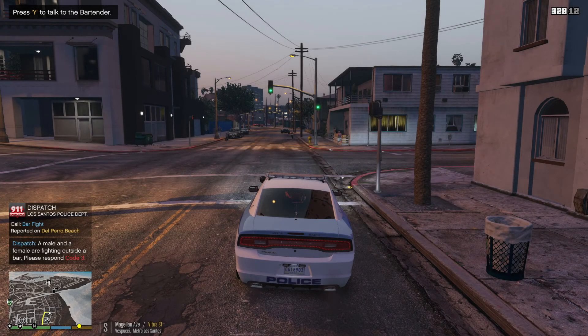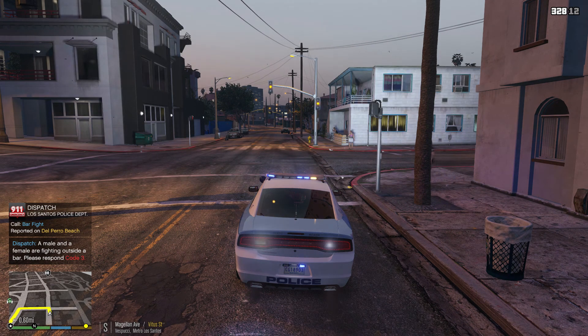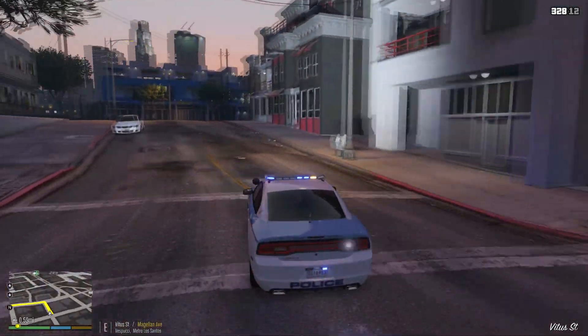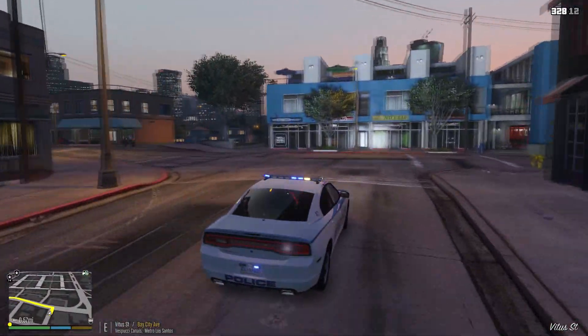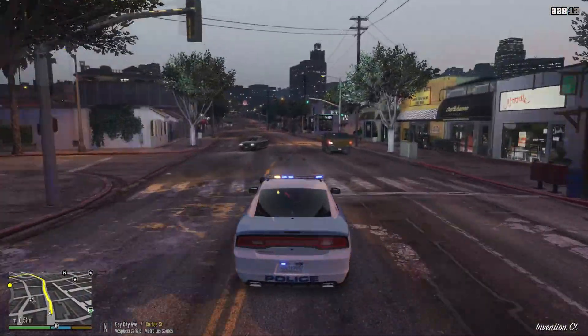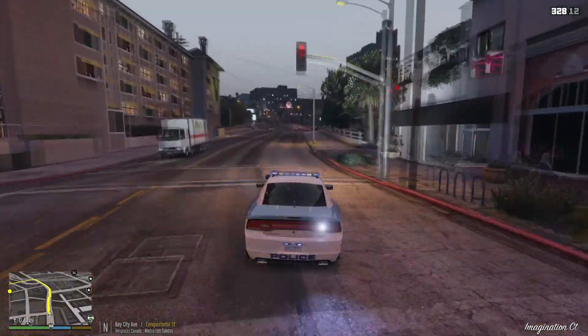Okay, it looks like we're getting a call of a bar fight. It's going to be Del Piero Beach. So we're responding code 3 at this time to reports of a bar fight on Del Piero Pier. There's probably going to be multiple individuals that are going to be 10-58, but we'll be responding code 3.